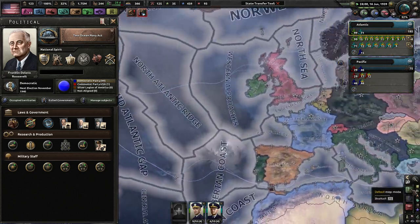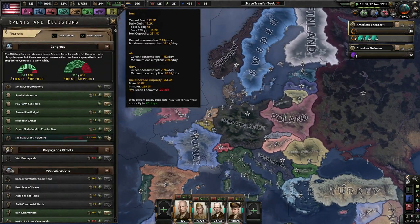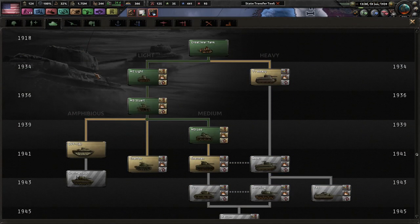Molotov-Ribbentrop Pact. So is this a personal union? Not quite. We've lost some more stockpile of that. We have medium tanks, which I should really start producing.